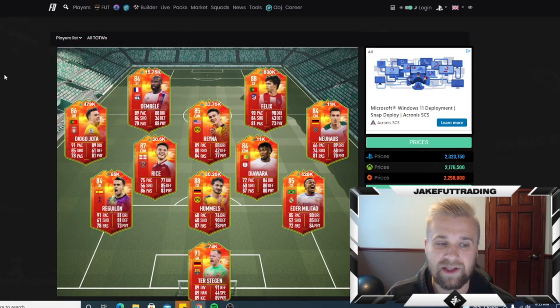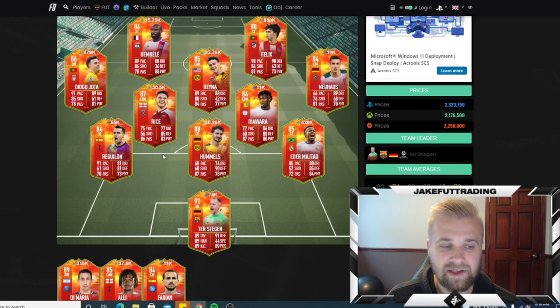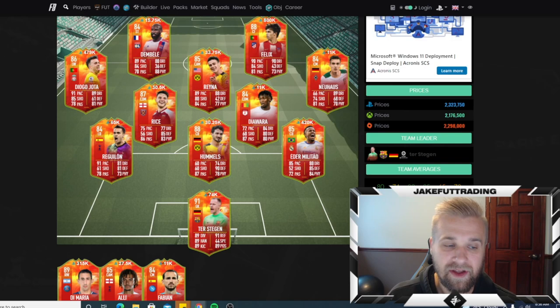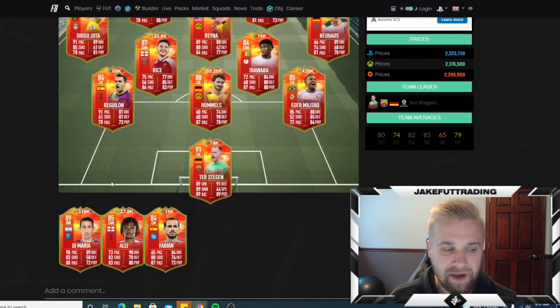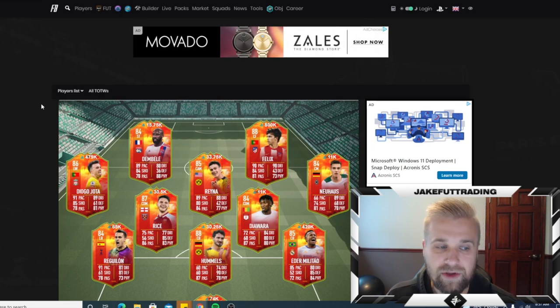Basically, they got an upgrade in one specific stat based on the boots they wear. Some of them are just pretty irrelevant for what they are. For example, probably the one I find funniest is the Hummels card. He got his upgrade in passing, so he's an 88 center back with 60 pace and 87 passing. He's going to get two upgrades as well, bringing his pace to 62. The final upgrades are coming at the end of April, which is Team of the Seasons. I don't think they paced these cards appropriately at all. Some of them are pretty good, like Jota and Felix, but so many are uninteresting — like Diawara, Fabian, Hummels. I just don't understand the boost. I think they should have boosted other stats and made them more usable right off the bat.